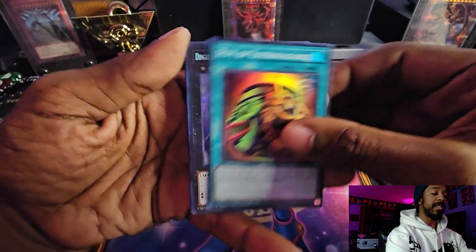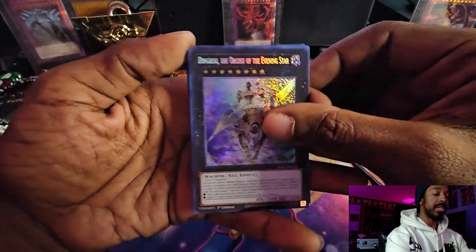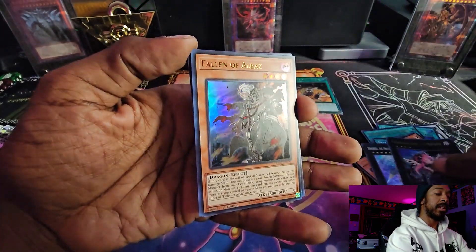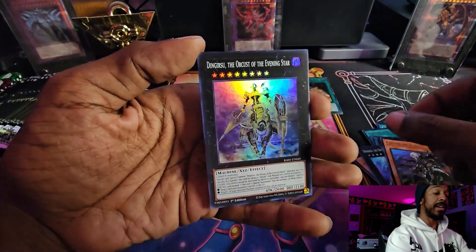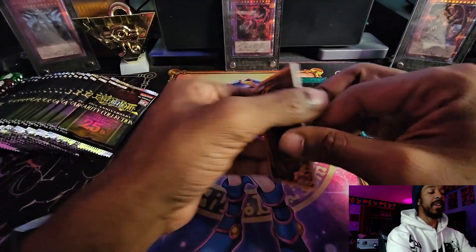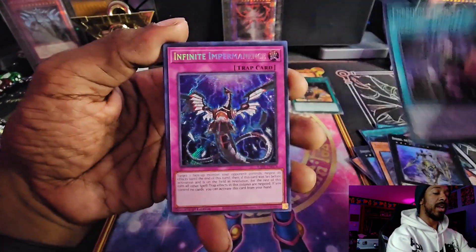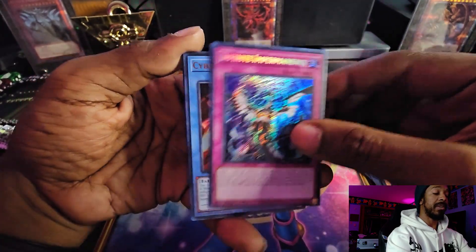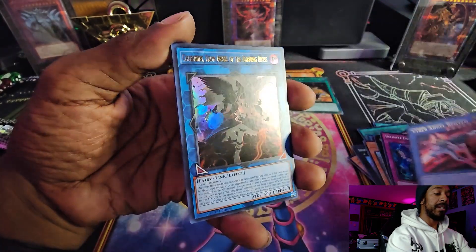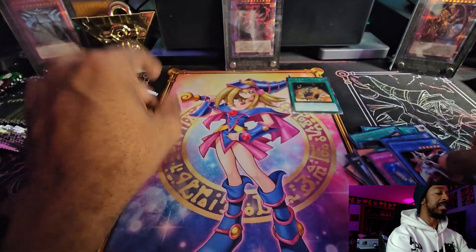Pot of Extravagance and then Dingursu in Secret Rare. Ghost Trick Angel of Mischief followed by Fallen of Albaz and another Dingursu in Super Rare. We're one luxury rare in but have quite a few packs left. Bed and Droplets, Infinite Impermanence Secret Rare - definitely want a rarity bump on that. Cyber Angel Benten, Cherubini, and another Cyber Angel Benten in Super.